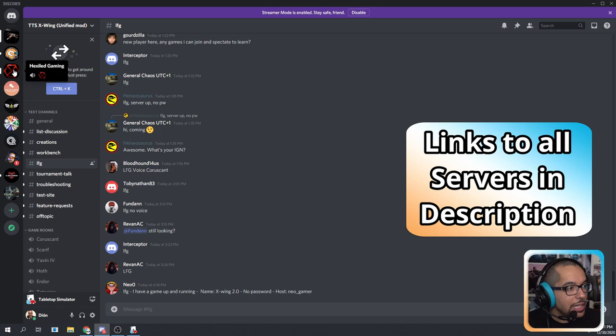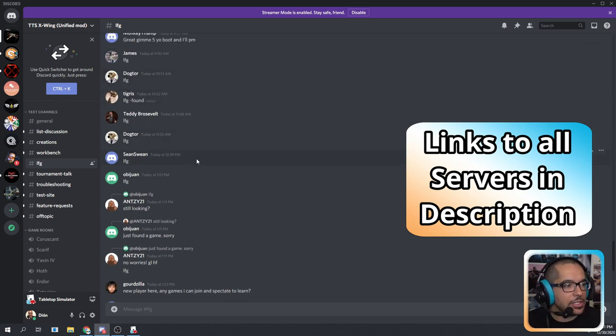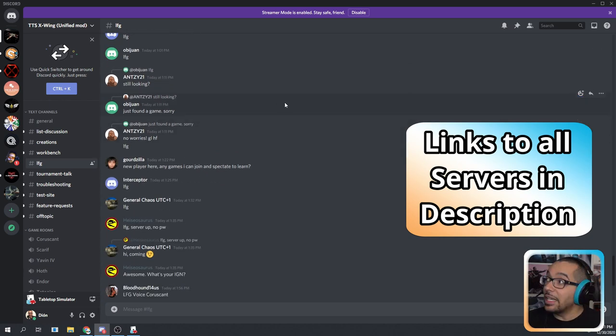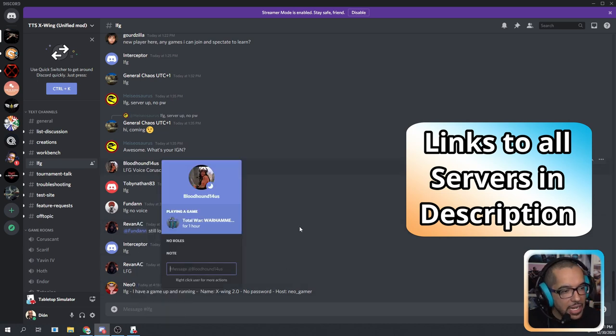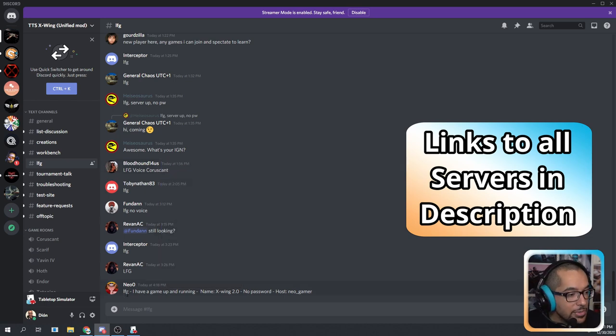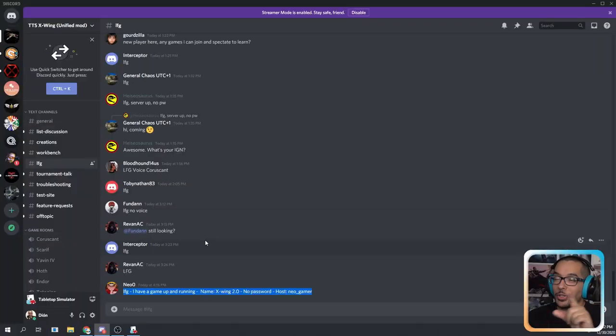TTS X-Wing, Gold Squadron podcast, and Hexiled Gaming. You can see right here — looking for game — and people are simply looking for games. A lot of the time people will just private message them, click the name, and send them a private message saying hey, I'm ready to play, and then you guys can share the server information. Sometimes people even leave a game up and running with no password. Make sure you have those permissions set up so nobody comes in and flips your table.